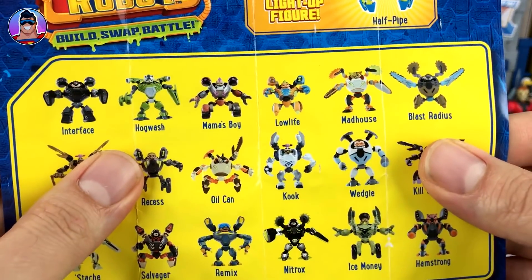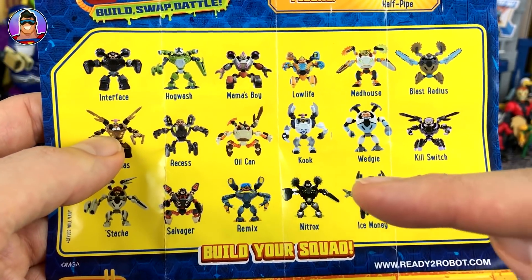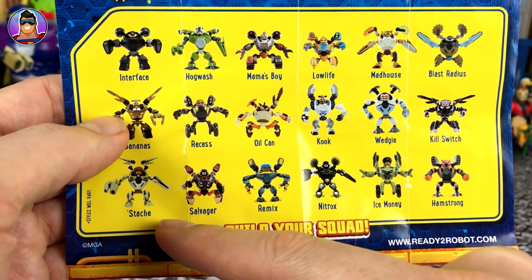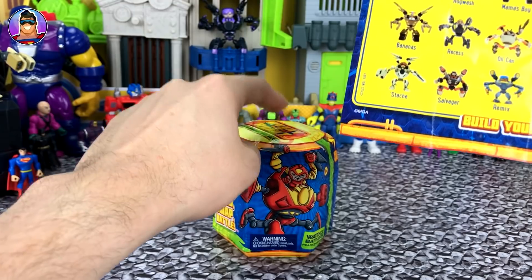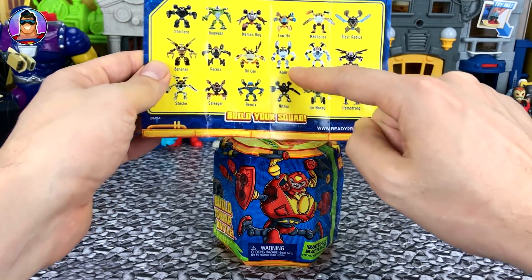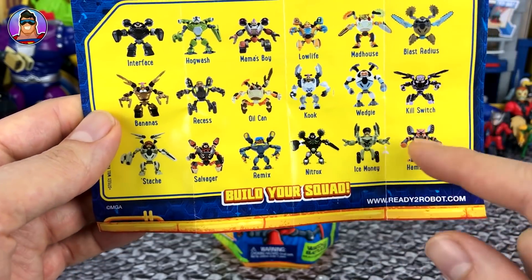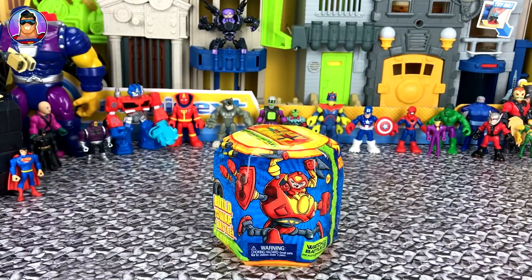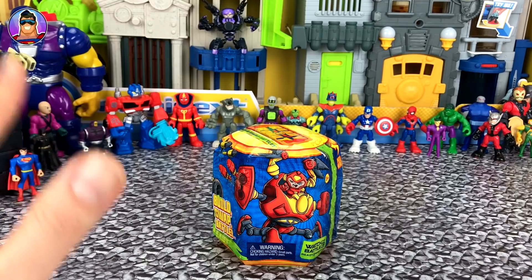Just to quickly recap, we've found the following: Killswitch was first, then Starsh second, Kook third, and then back to Starsh last time. The first battle was between Killswitch and Kook, and Killswitch won. Then it was Killswitch fighting Starsh, and Starsh won, so Starsh is going to be fighting whoever we find in this new pack.